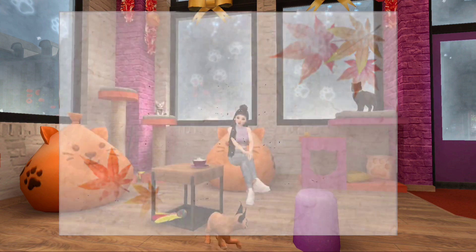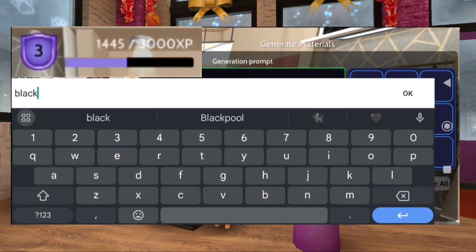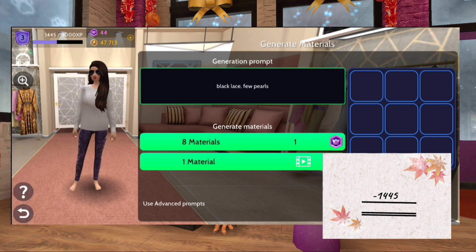Keep in mind, these ad requirements are based solely on creating materials. Crafting items that earn around 250 XP each can reduce the number of ads needed. Spending 1 crown to create 8 materials will earn us 50 XP for all 8 materials combined.